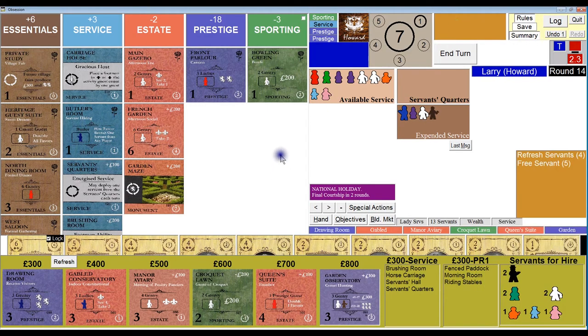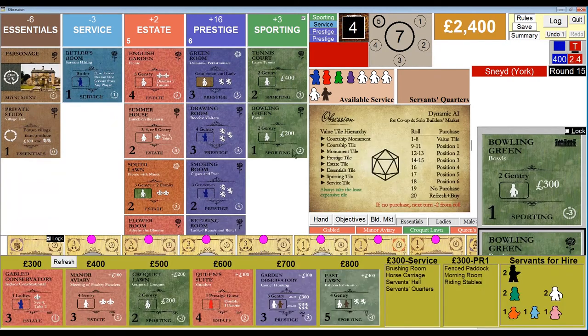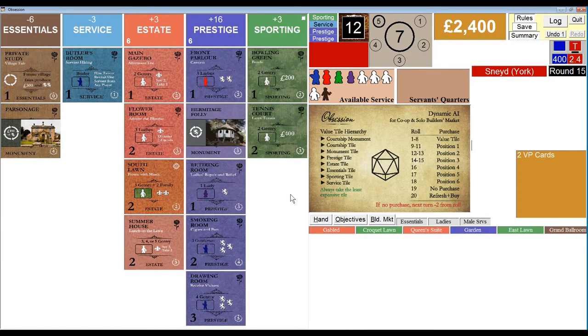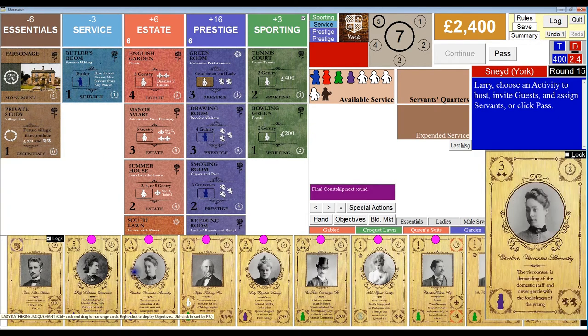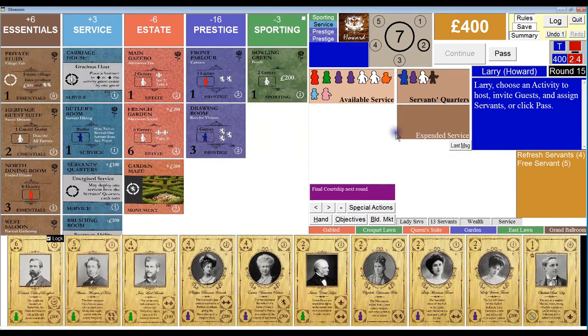Sneed — he rolls a 12. Position two — the Manor Aviary. Prestige guest, which will no doubt resolve immediately. Who is it? That produced three reputation. But another three points for Sneed. And it is my last turn — for the courtship that I don't even care about. That's a bummer. That was Prestige.